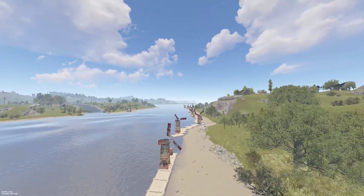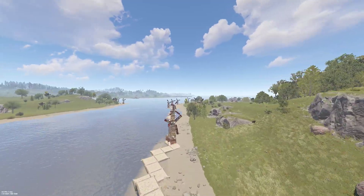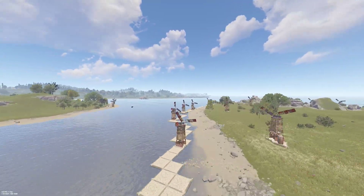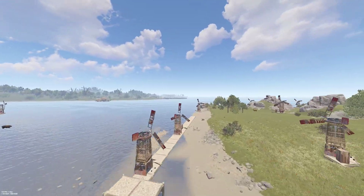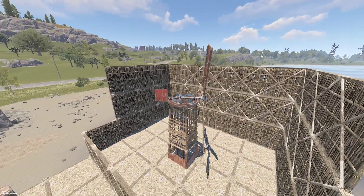Wind turbines are the primary source of power for many players in Rust, but our understanding of them is limited. Most people know there's some form of wind that dictates how much power they generate, and that they face the wind and will generate zero power if blocked.